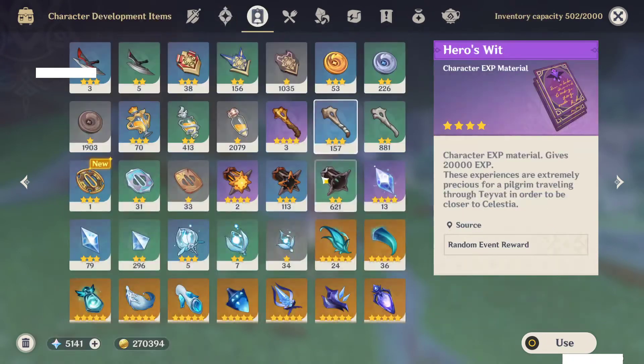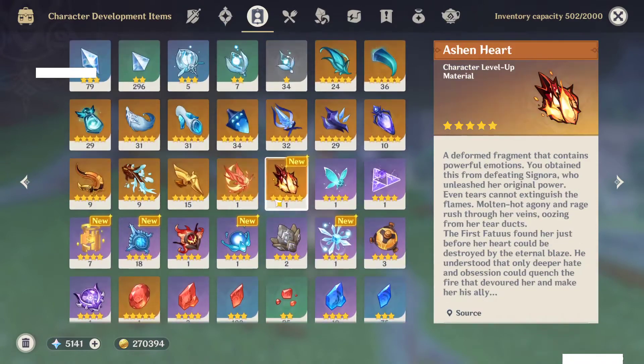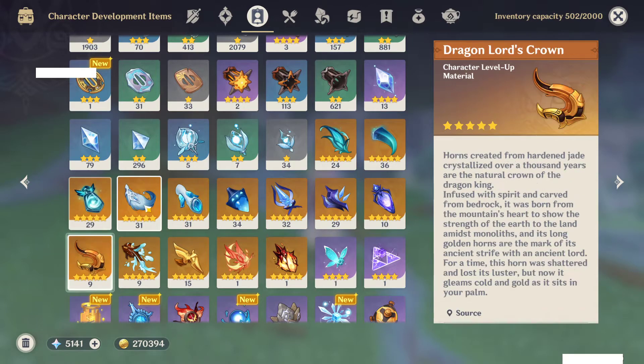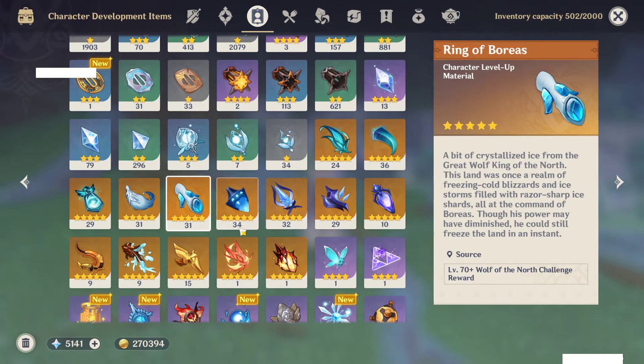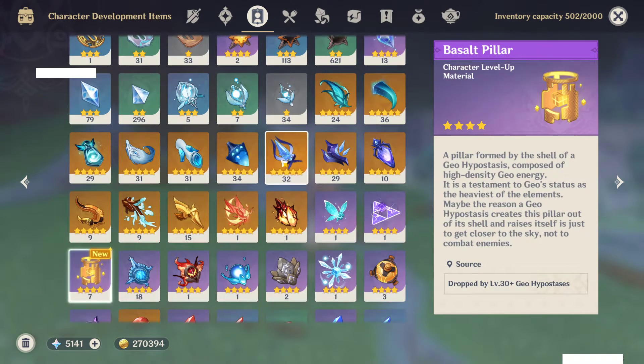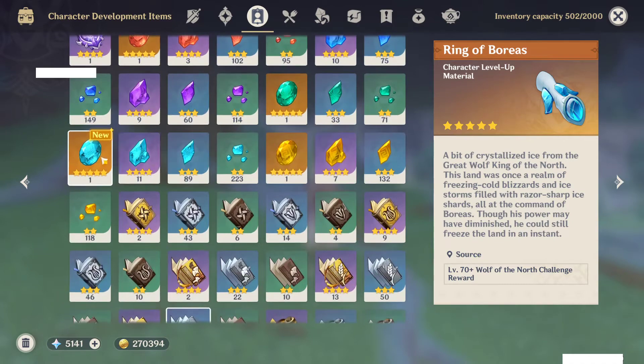Obviously at this rank I'm at Adventure Rank 50. In terms of boss drops, I've been doing bosses every week. It may be wasting resin to some people but I'm still going to do them. I have a lot of everything — even though I've started leveling new characters recently, I have a lot of all the boss materials, which is pretty nice.